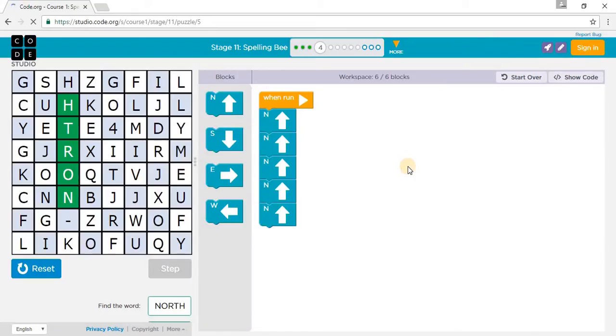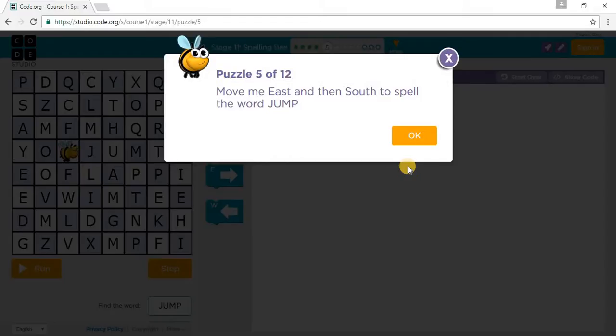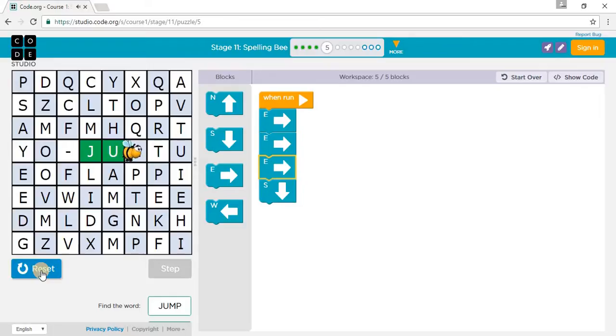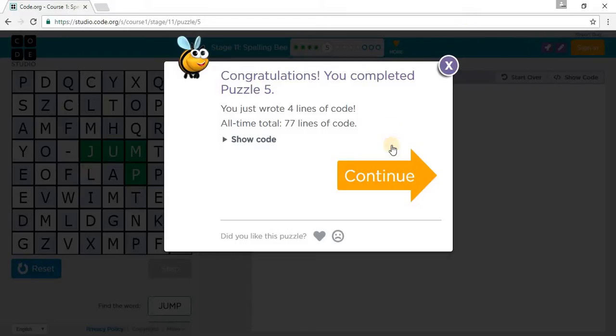Let's go to Puzzle 5. It says: move me east and then south to spell the word JUMP. Move one east to go to J, another east to go to U, another east to go to M, then south to go to P, and press run. We've completed Puzzle 5.